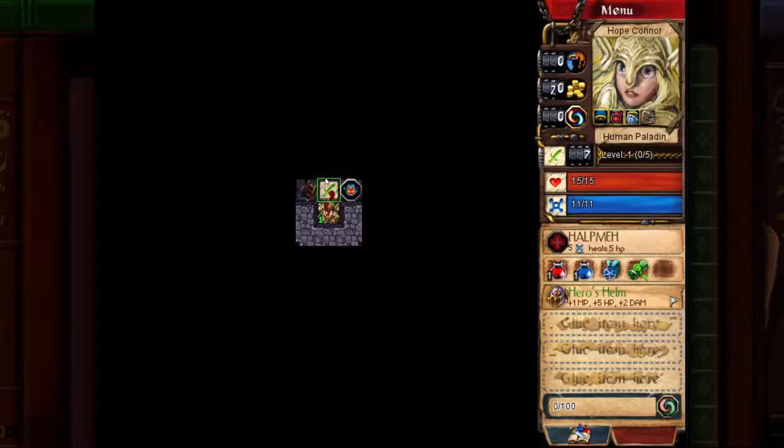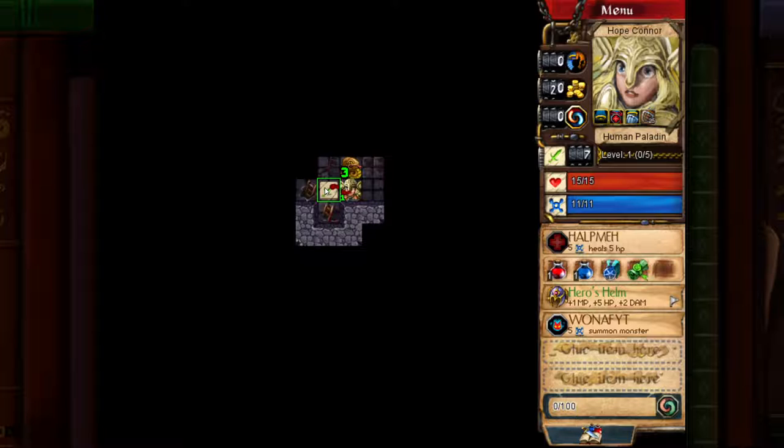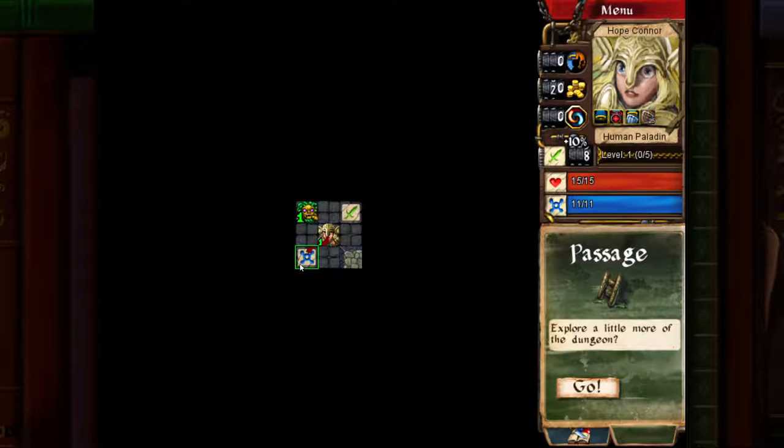So here we are. The gameplay in Desktop Dungeons is very simple. You have your hero and your entire map. We can see three things: a ladder, an attack booster, and a glyph. Oh, it's Imawall — I'll actually take that. It summons an enemy with the slow debuff, and the enemy is your level or below. You also get one bonus XP if you kill a slowed enemy. This is the Smuggler's Hold that I bought, and yeah, there are three glyphs in it.